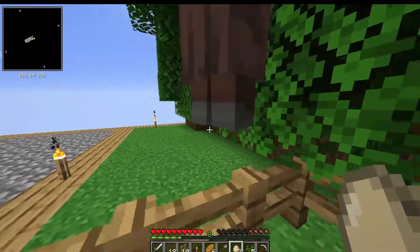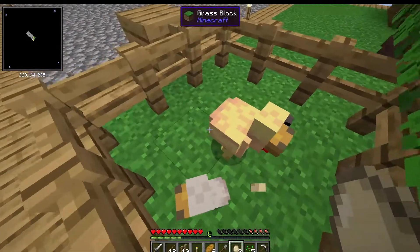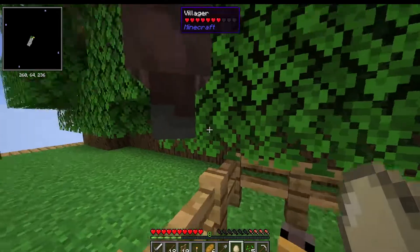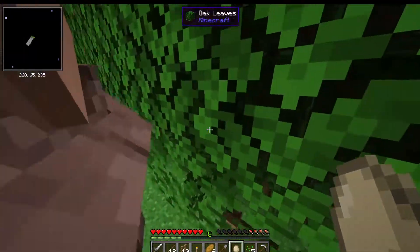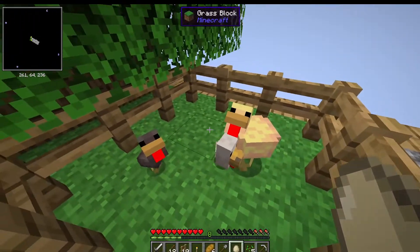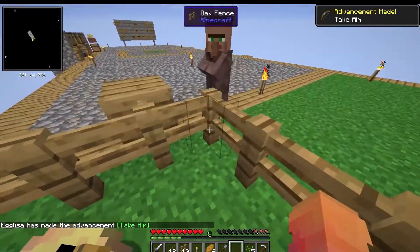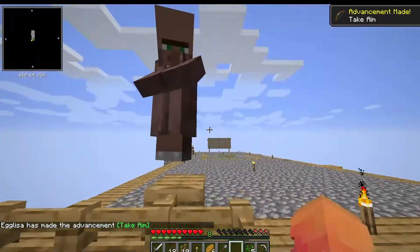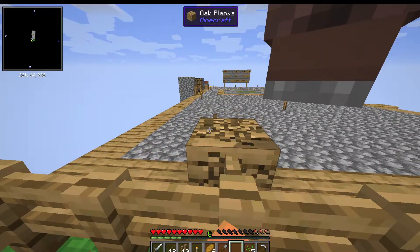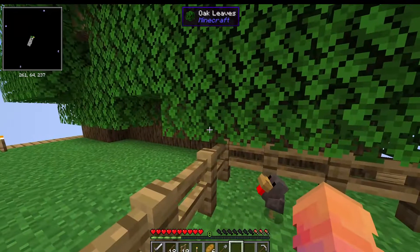Do not come in the chicken coop, please! Excuse me — will this egg hatch any babies? Please, villager, please don't. Will it hatch any chickens? It didn't — that was disappointing. This guy is getting on my last nerve. How am I gonna get out? I didn't bring any building blocks with me.